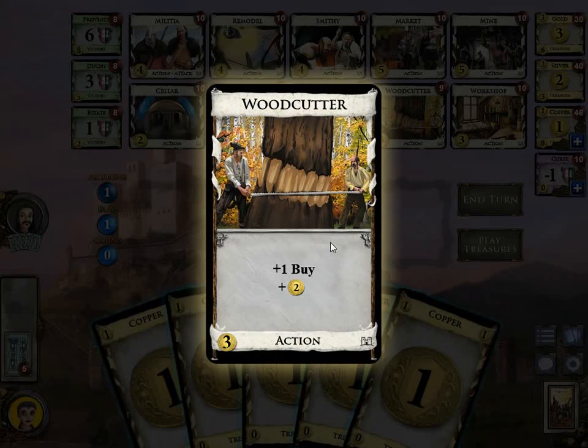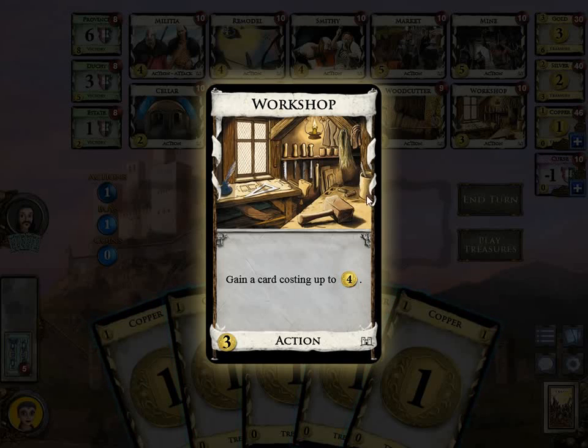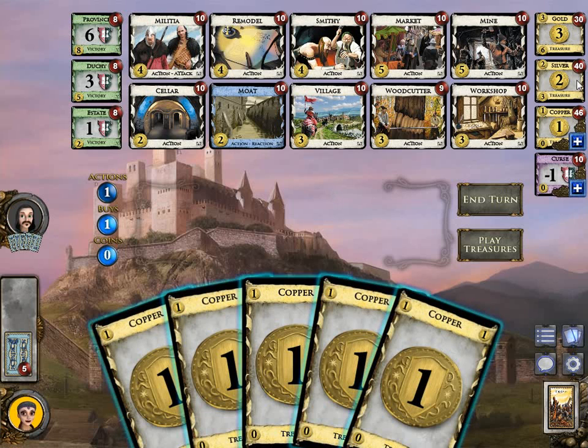Then we have Woodcutter — another terminal action. When you play it, it gives you plus 1 buy and plus 2 coins, so you have 2 buys and can buy 2 cards in your buy phase. Then we have Workshop. Workshop gains you a card costing up to 4 — so when you play Workshop you can gain a Silver, Smithy, Curse, Copper, or whatever you want, except for Market, Mine, Gold, Province, and Duchy. When you gain a card, it goes to your discard pile — also when you buy a card you gain it, so it goes to your discard pile, unless stated otherwise on the card.